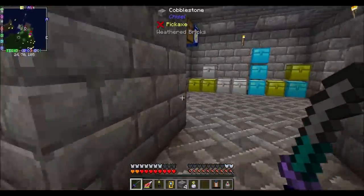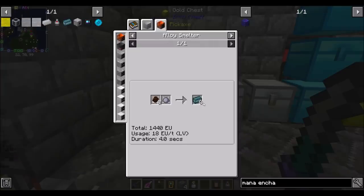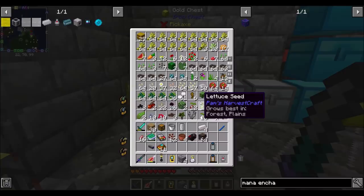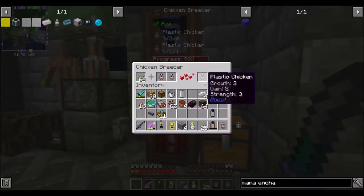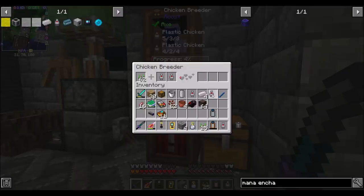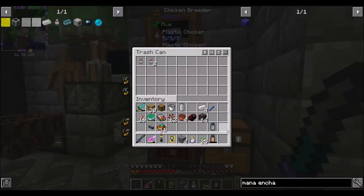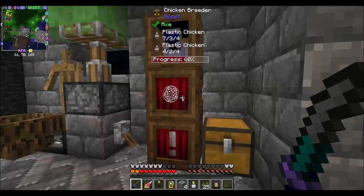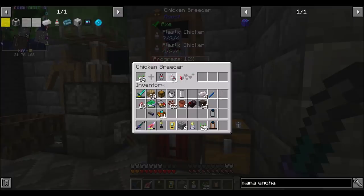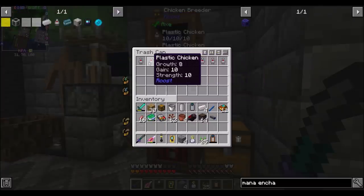I'm going to breed them up to 10-10-10 off camera. The plastic enriched egg from these chickens can make polymer clay — that plus a single piece of clay in an alloy smelter is a great recipe, so we'll be able to make a lot of polymer clay. That means we can get the ender pearls we need. I'll trash the lower-tier chickens we no longer need — those worked toward getting the 10-10-10 pair.